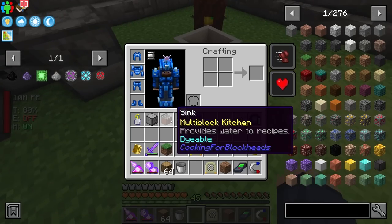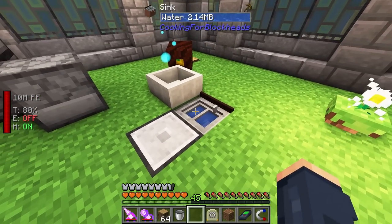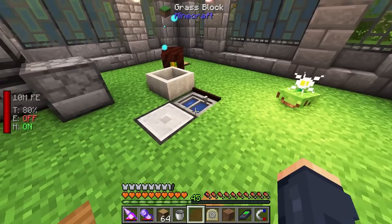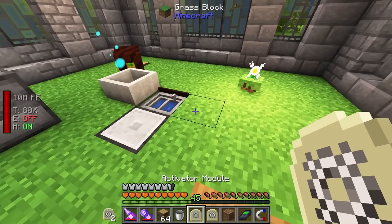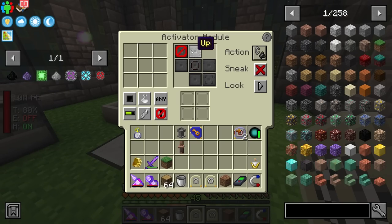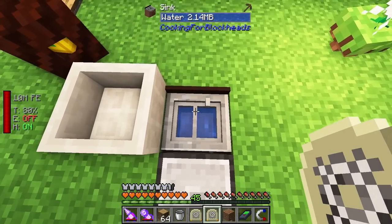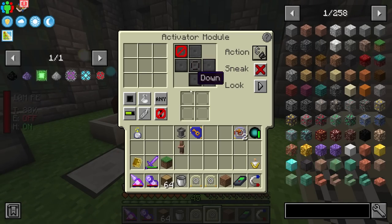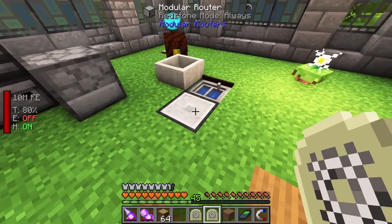Automating the petal apothecary is very very simple. All you need is a sink placed down, then you can use a modular router connected to the sink in a single block with some sort of water source - you can use an infinite water source so long as the side attached is the source block. We're going to take two activator modules and automate this pretty quickly. One will activate on the top and click a bucket full of water, and the other from the back will right-click an empty bucket to fill it.